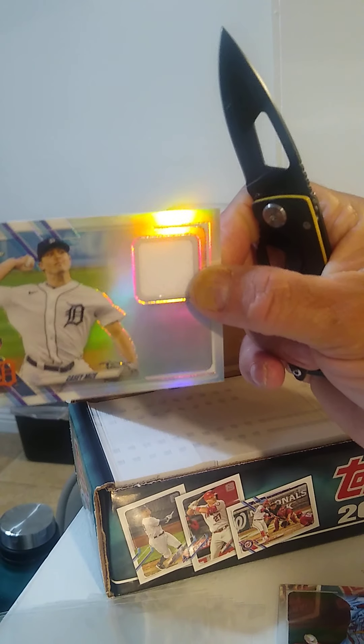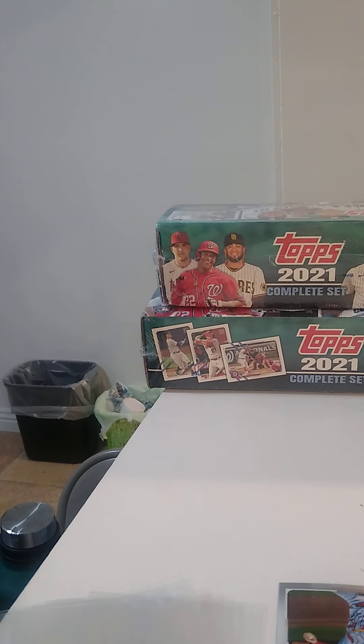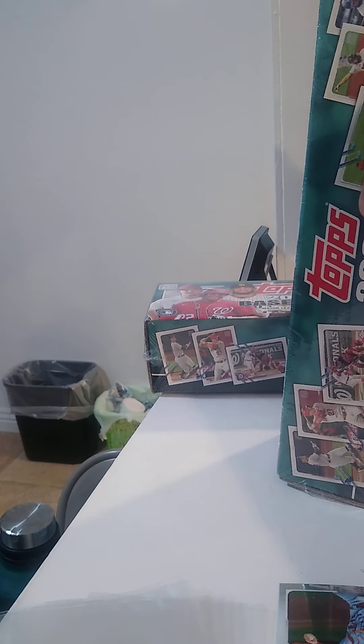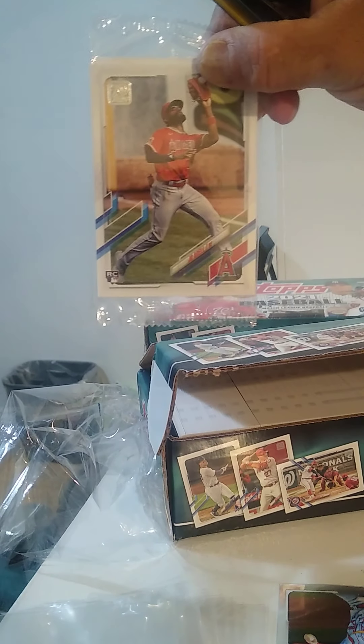Wow, again another Mize relic with the same white swatch — so that's two Mizes already. Damn Topps, why you keep messing with me? Why couldn't I get a Judge, or an auto relic, or somebody like Soto or Tatis? The box down in the front on the variation, Patches in the back. Come on, give me somebody else.